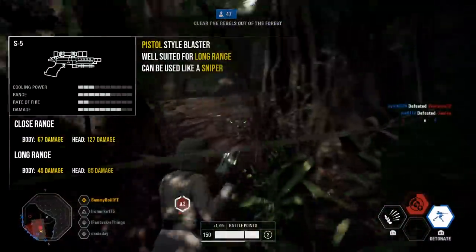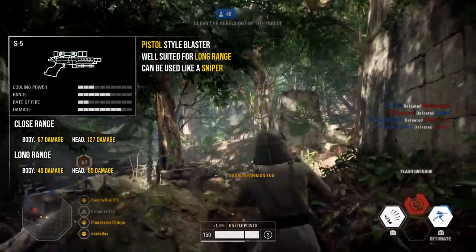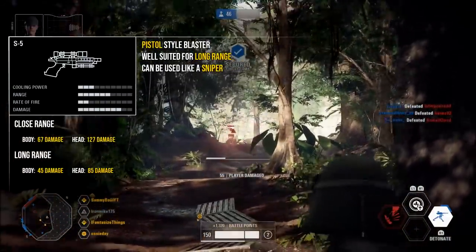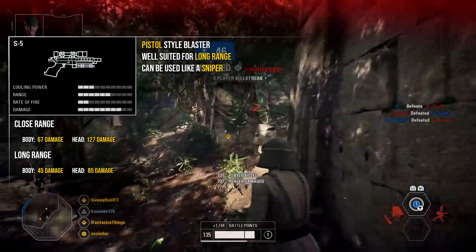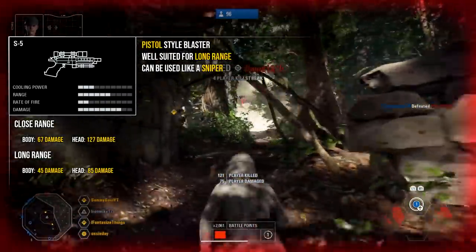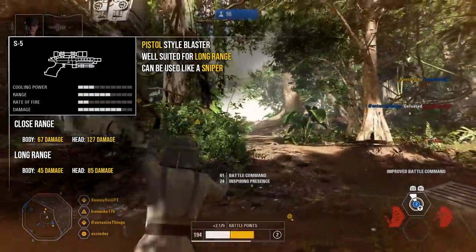The second weapon is the S5, which is really unique in that it's honestly more like a sniper than a pistol, though it doesn't quite have the range of an actual sniper rifle. At close range the S5 deals 67 damage to the body and a massive 127 damage to the head — enough to two-hit kill every regular class and the aerial class. At long range it deals 45 to the body and 85 to the head, so the damage drop-off is far less than most weapons.